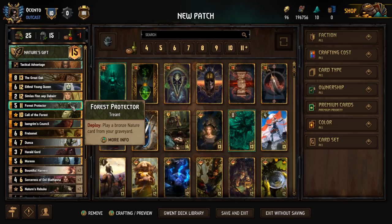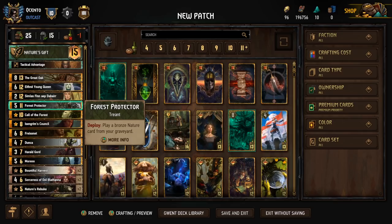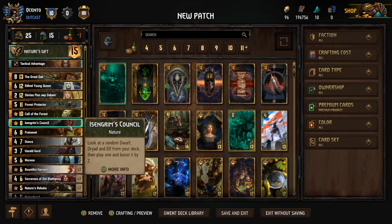Forest Protector is like an auto-include for me in a deck like this because we can play another copy of a Bronze Nature card from our graveyard. Assuming we've played any of these cards, we have access to pull another one, and we use it based on what the situation calls for. If we need to remove engines we can do that, if we need just points we can do that, if we need a Purify we can do that — plenty of options.